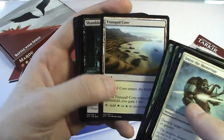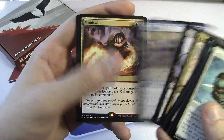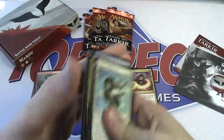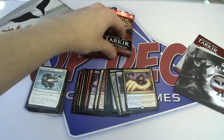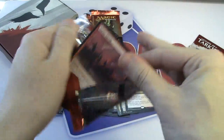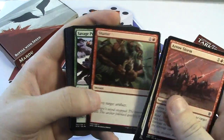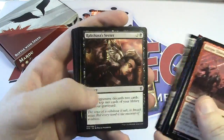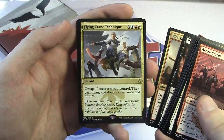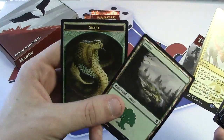It seems like you get one dual land per pack but they're random. We have Sage-Eye Harrier and Mind Swipe as our rare — nice. We also have a morph token. Mind Swipe is a good card. And we have Flying Crane Technique, so we're all over the place as far as our rares go. Another one of those sweet forest basics.